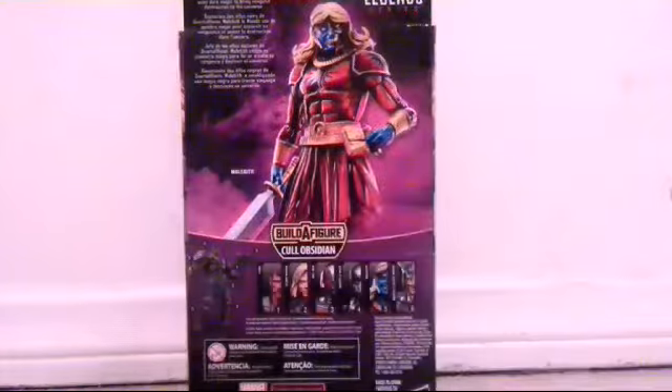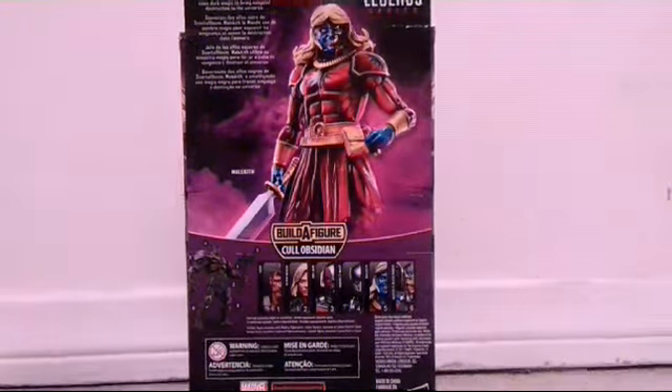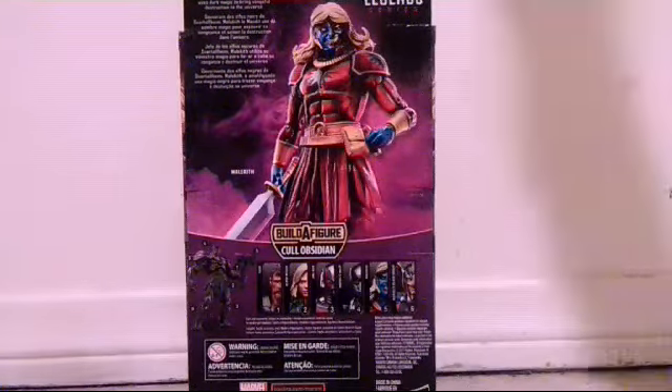And there are other figures in the wave. Right now we got Black Widow and Wasp. The only ones I still need are Thor, Ant-Man, and Black Knight — so it's like half a wave I need. And there's the Build-a-Figure. He looks awesome. I can't wait to get all the rest of the figures to build this guy.